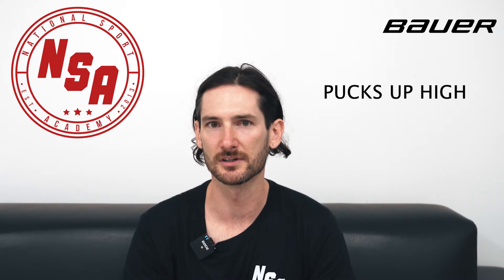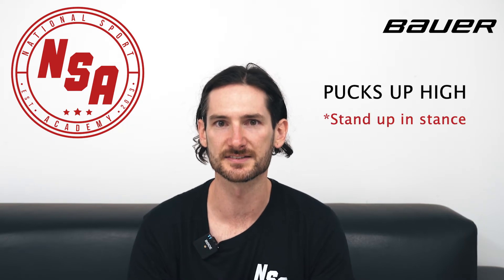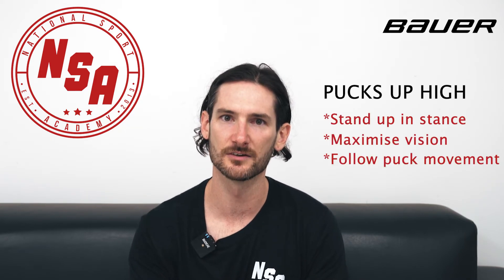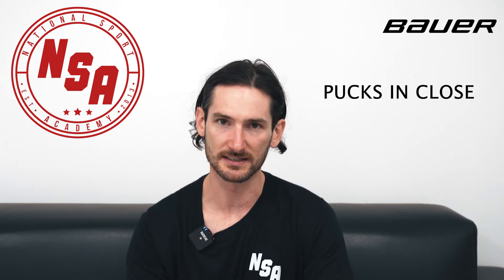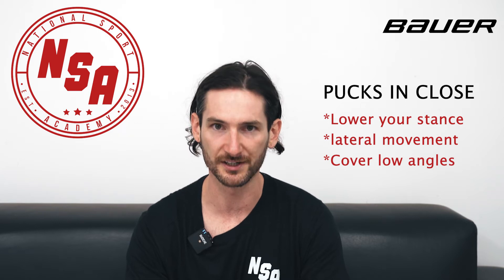We've just seen Sarah demonstrate stance transitioning. A couple of key points: when the puck's up at the blue line and there's not much of a scoring threat, we can stand up a bit further in our stance. And as it returns down towards the net, getting back into that normal stance. And then as the puck's coming really close in and we're looking at more of a blocking save, we can get down a lot lower in our stance, sacrifice a little bit of lateral movement, but really block a lot more of the net from the puck's perspective.